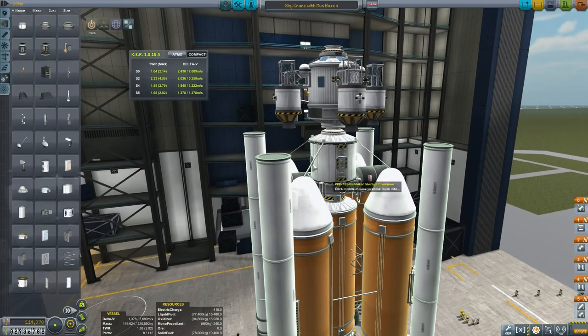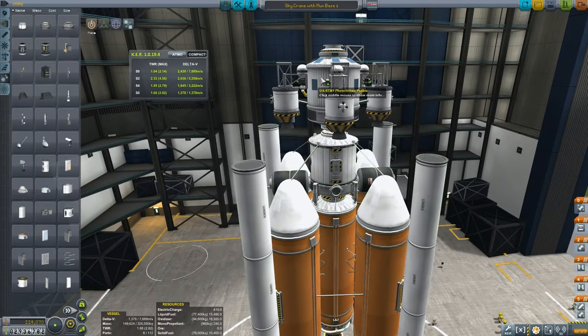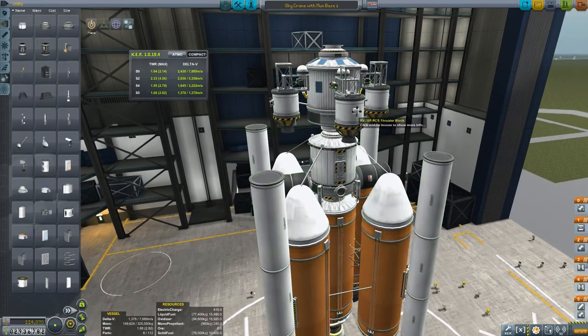So essentially this bit I'm highlighting with my mouse - that will be the bit that will remain on the moon. This bit on top is merely the sky crane that drops it down to the surface, and can potentially be reused, providing you are economical with the fuel.